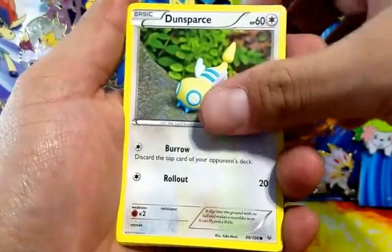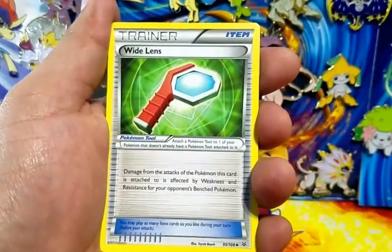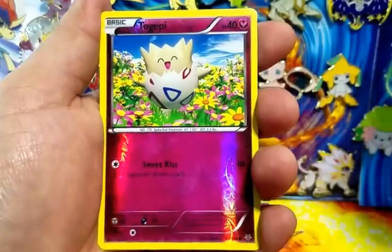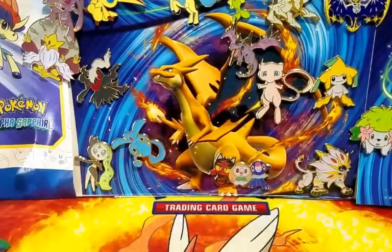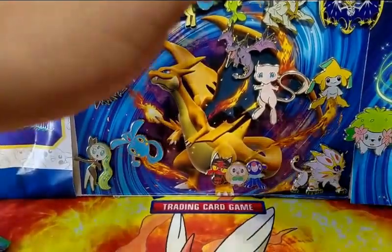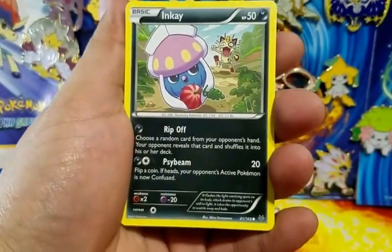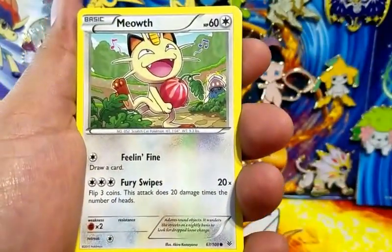Let me straighten things out - we have 7 or 8 packs to go, and then we're going to put everything I had planned to open aside and concentrate 100% on Sun and Moon. Swablu, Bagon, Exeggcute, Manectric, a Double Dragon Energy, Tropius, Pelipper reverse holo, and we have a Talonflame regular rare.